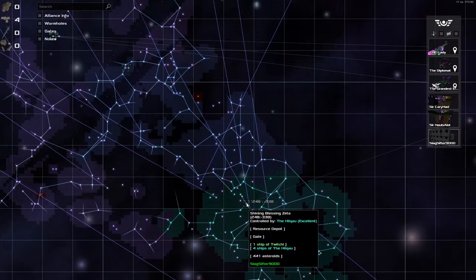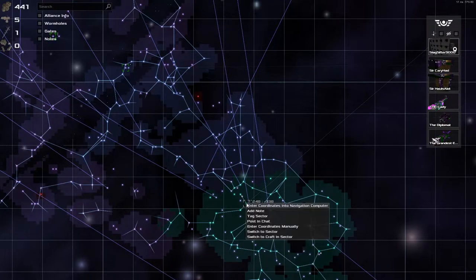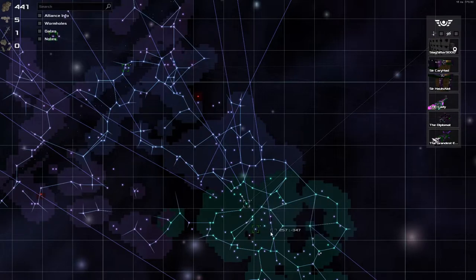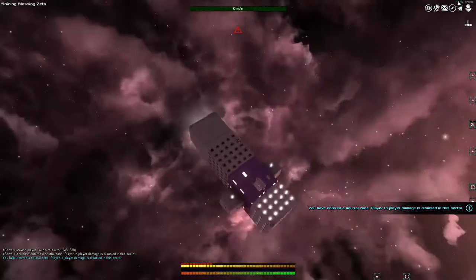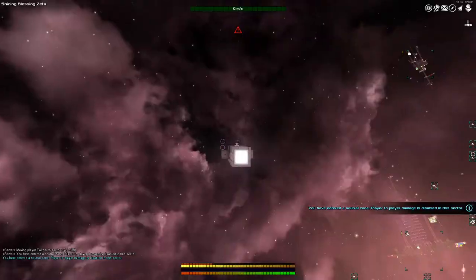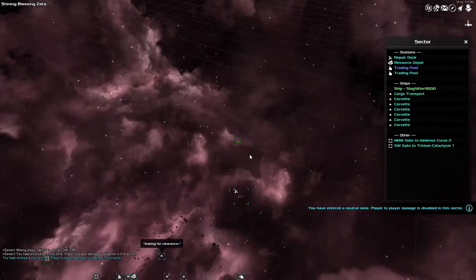All the way back towards my core sectors, we can come over and switch to this sector over here, for we have a craft that needs looking at. This craft has been dry docked — he's kind of just been waiting around here for the longest time now, because I knew that he wasn't really fit for purpose.